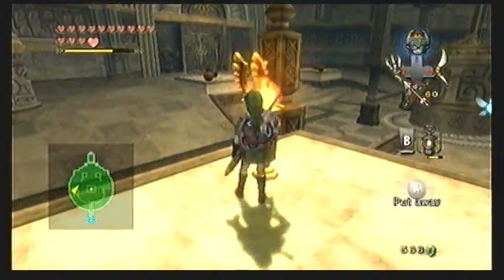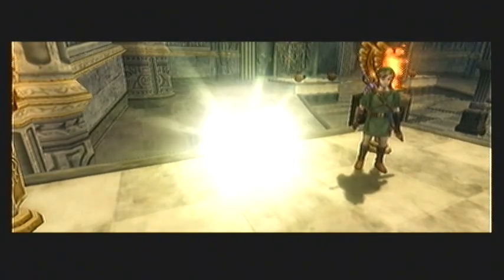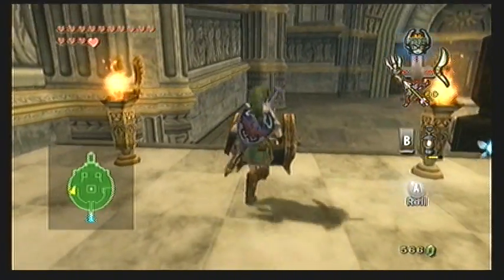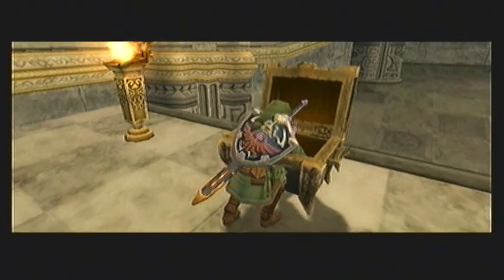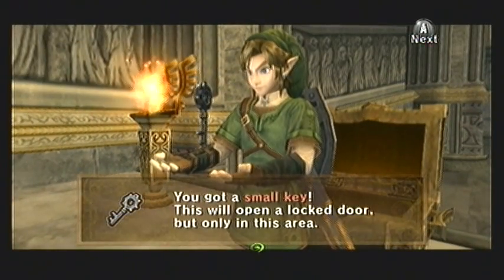With that out of the way, instead of heading to the south, you want to continue following this upper ledge, which leads down to a little area with two torches. This is a rather typical puzzle in Twilight Princess that we've seen several times. You want to light both the torches to make a large chest appear containing a small key. Once you've acquired that, go back up the stairs and enter the locked door to the south.